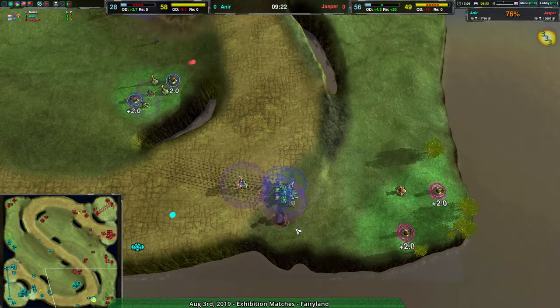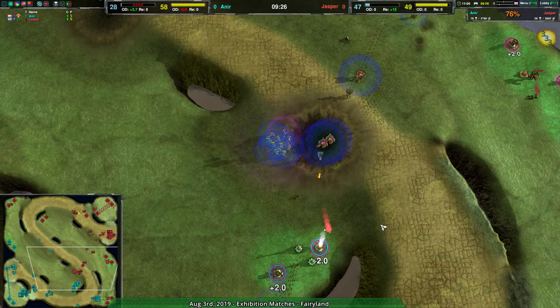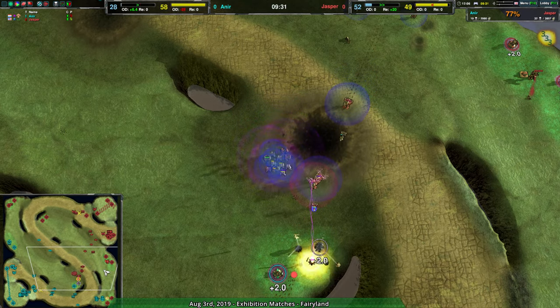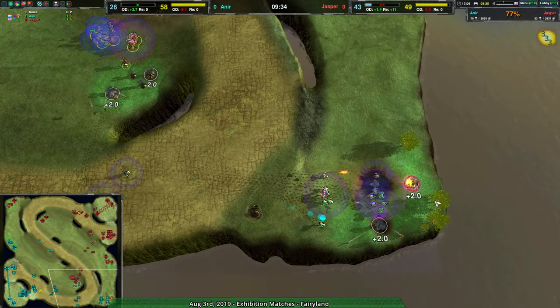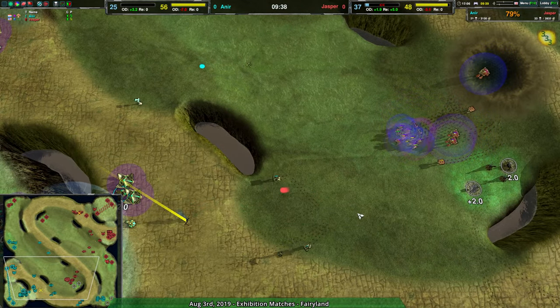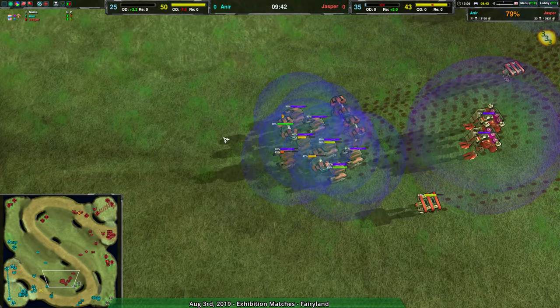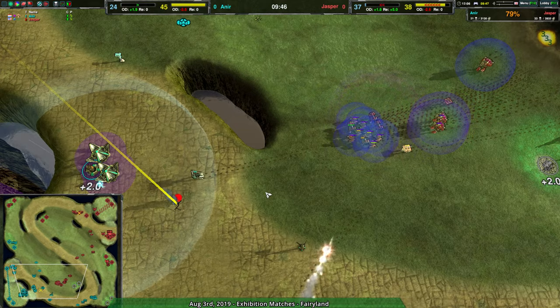At the same time, Jasper's southeast expansion is being assaulted heavily, and really this is now the time — Jasper, just go in, there's nothing that's going to stop you. You have the larger force, you've had the larger economy this entire game, you can just go for it and win. There's not a lot Anir can do. The racketeers are at least doing some work, but they have to get through the shields first, and the shields are doing a great job being replenished given the sheer number of shielded units in play.